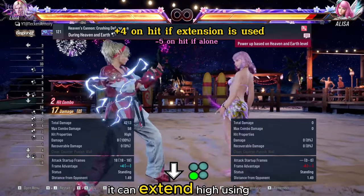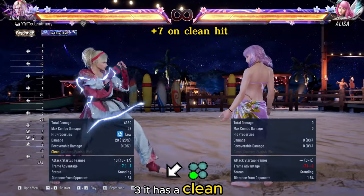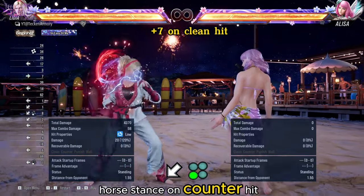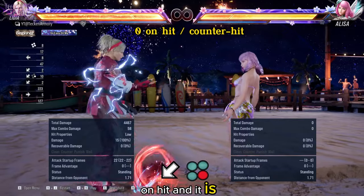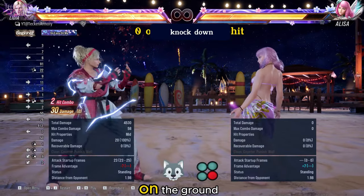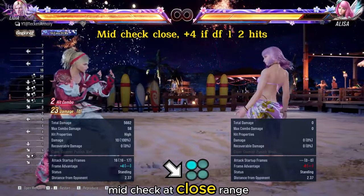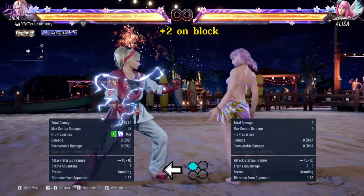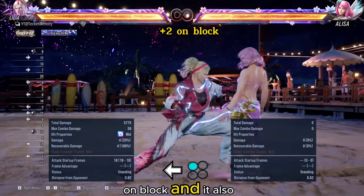This is her down 3 — it can extend high using one which gives you plus 4 after. This is her down back 3 — it has a clean hit effect which gives plus 7 on clean hit, and it shifts Lydia into horse stance. On counter hit, it extends as a throw as we showed earlier. Down back 4 is 0 on hit and 0 on counter hit. Her stalking wolf 4 gives 2 hits and leaves the opponent face down on the ground. Lydia has a standard down forward 1 for mid checks at close range. For mid range, she has down forward 4. For a bit longer range at 18 frames, she can use her back 1 for pressure as it is plus 2 on block and hits mid.